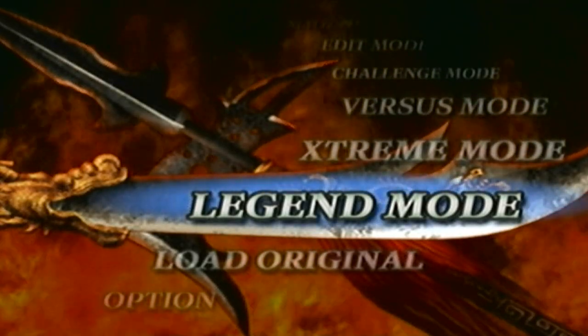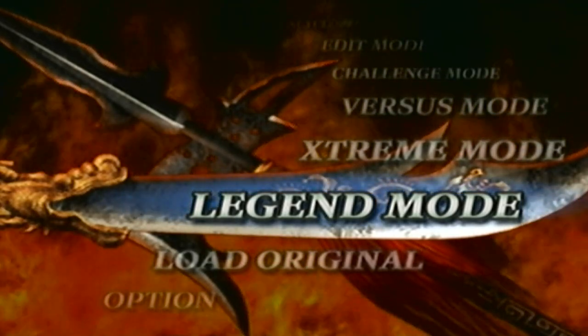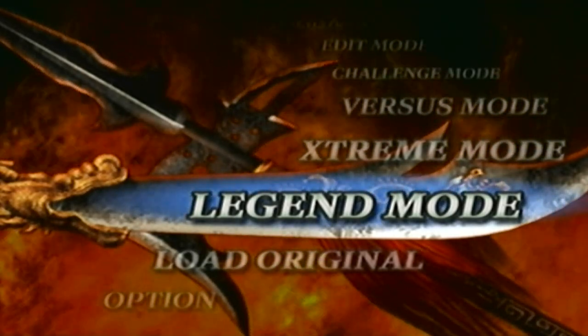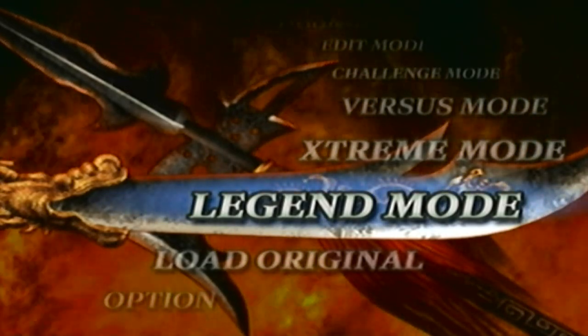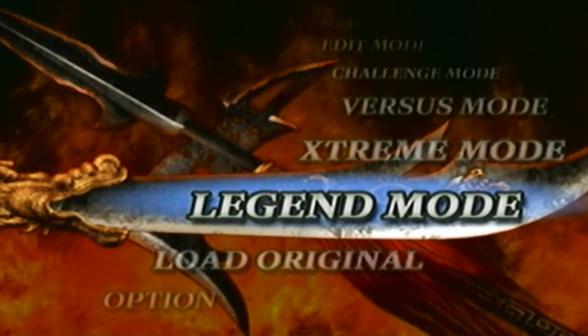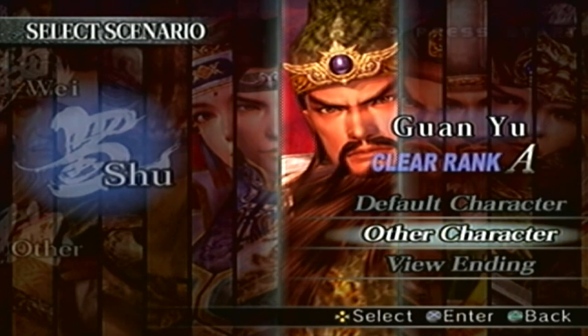Hey guys, I'm back in the last part to unlock LeBoo's level 11 weapon, the Maelstrom. And now we're going to unlock Guan Yu's level 11 weapon, which had a total of 22 votes. So just like any other level 11 weapon, we have to go to Legend Mode, and since we are going for Guan Yu's, we have to go to his legend stage. And I'll show off the 6th mod like always.